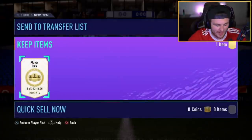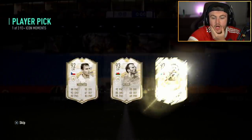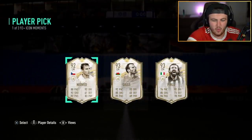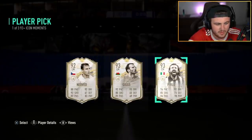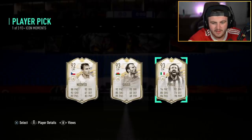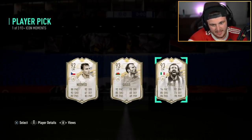Another Icon Moments player pick, 92 plus Icon Moments right here. Can we get a decent pull? I don't know why I thought Perlo was better than he was — I got really excited for a second thinking Perlo was like Maldini or something, and then I was like, oh, it's just Perlo. He had about 200k — had a 300k SBC about three months ago. So it's a bad player pick again. Ryan Giggs, Perlo, Nedved — no one's getting in the team right there.